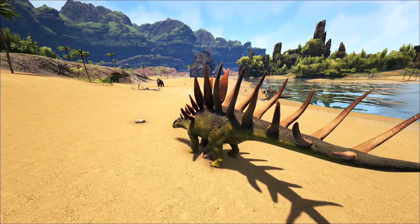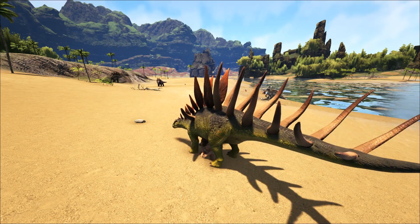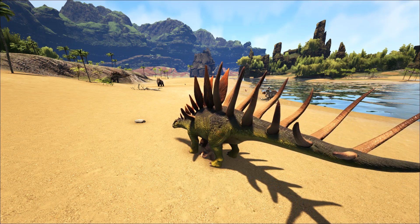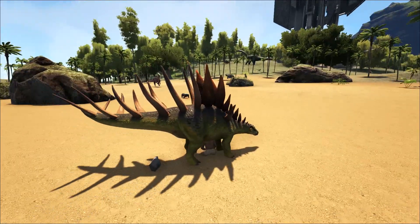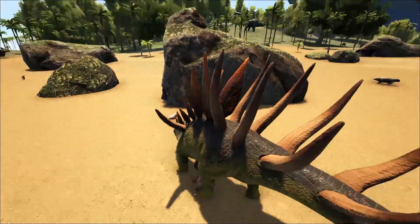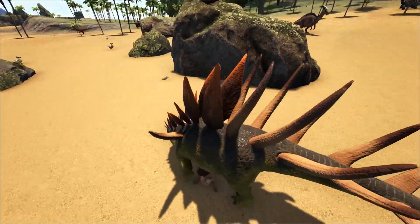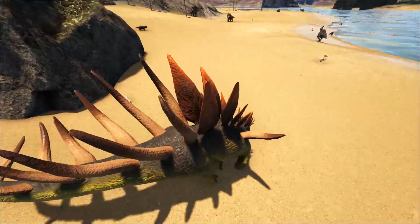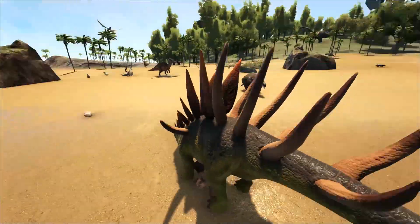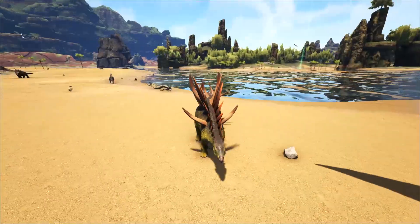This is going to be a very unique creature in ARK because it's essentially going to be a base defense creature. You'll have a bunch of these guys around your base, and they have some sort of group pack bonus buff type thing — a defense radius. You might be able to whistle them to a specific location, and the more of them you have, the further out they can go to defend the whole area.